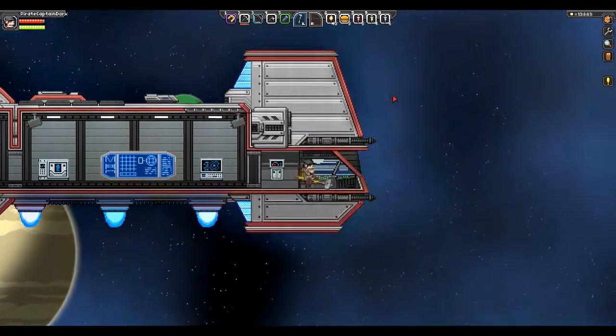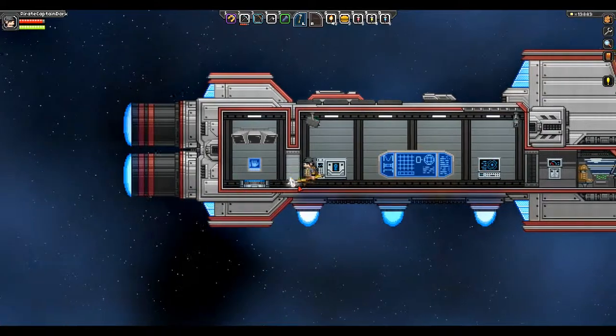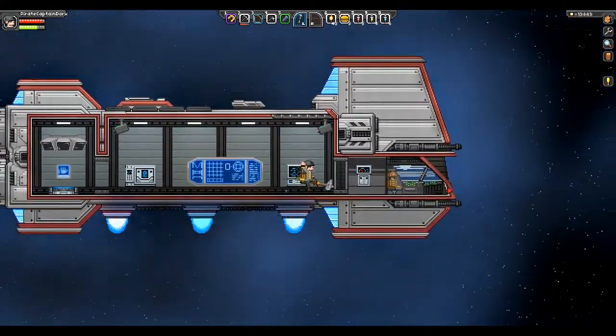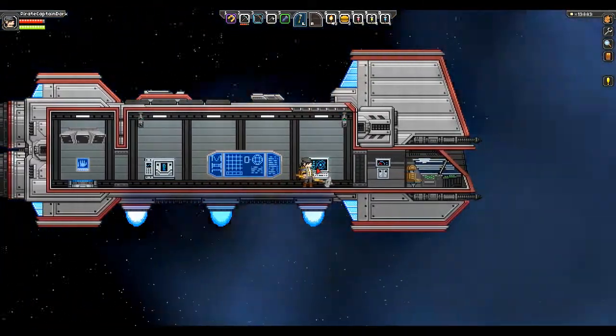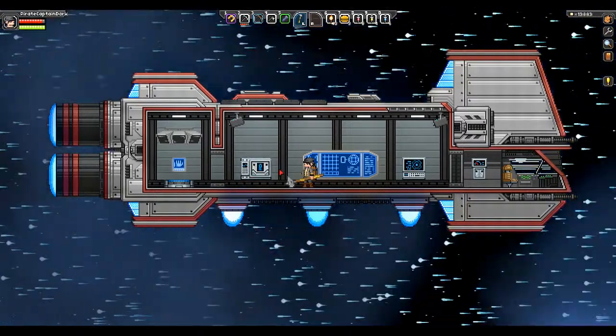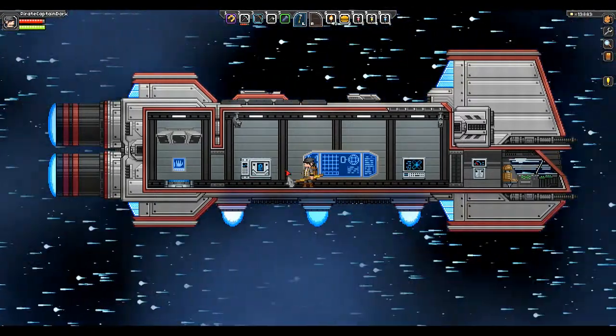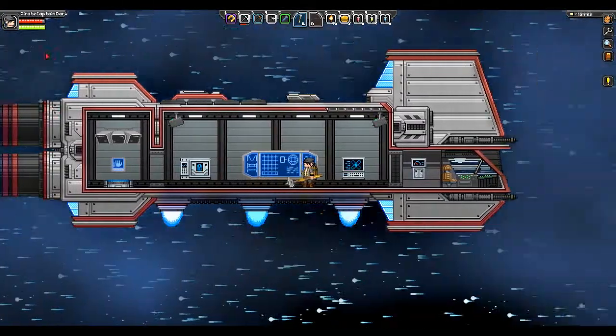There we go. I can move around during this — I thought you had to stay still. You know what I find funny is when I go back and watch my first episodes, I thought that I was actually traveling to different planets when I was just standing still on my own planet. Why is there an animation if you're not going anywhere? I don't understand that.